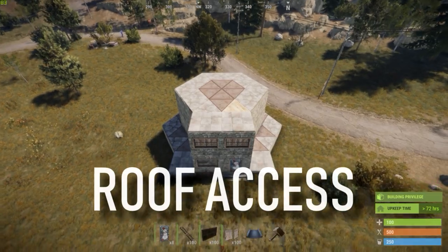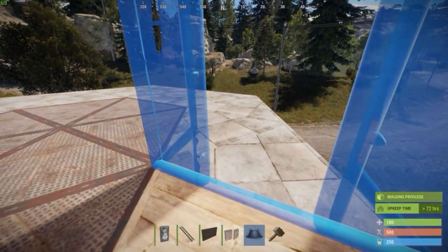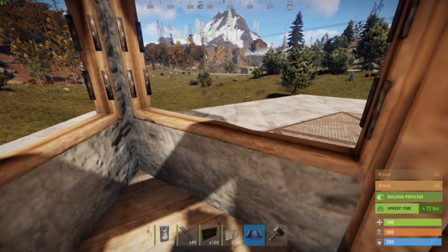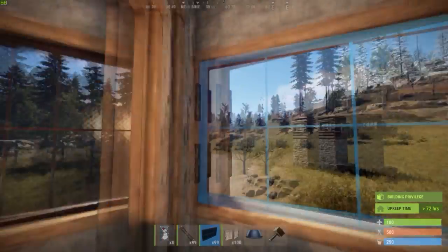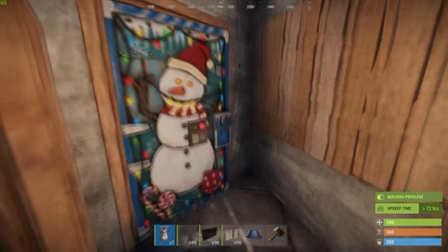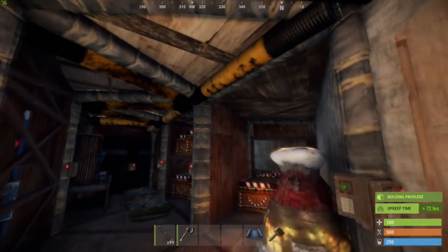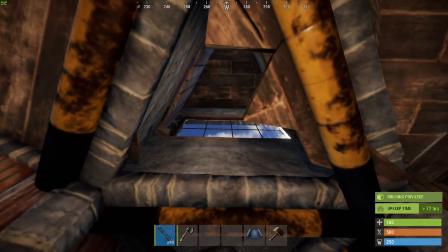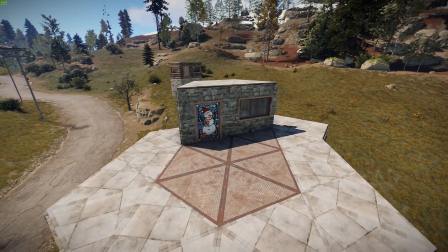Now let's work on the roof exit. Build up or ladder onto the roof. Place three door frames and four window frames as shown and put a ceiling on top of everything. Fill the window frames with reinforced glass windows and wood shutters. For the doors, I'd recommend having them open in a way that only the outer door acts as an airlock. The other doors should open outwards to allow to quickly pass them. Go back inside the base and start chopping out the wooden floor tile. To get to the roof, open the window shutters and place a ladder as high as possible. You now have a working roof exit.